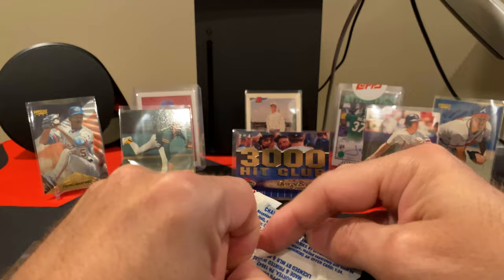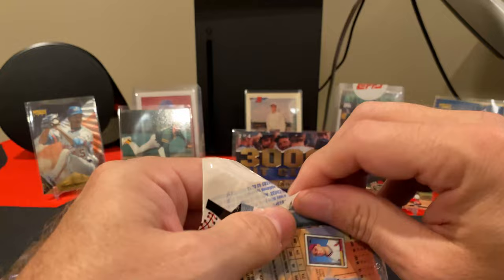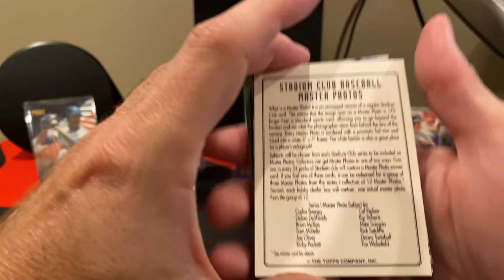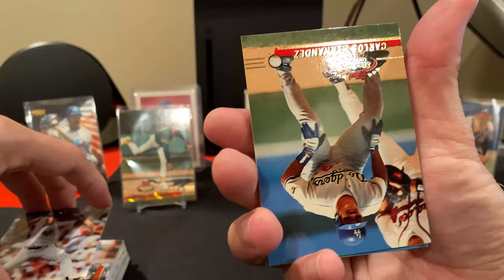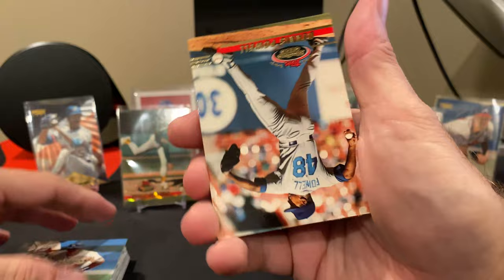Let's open this last pack and see if we might find something different. We're also looking for Barry Bonds, because there are two versions of his card. This is the info card about Master Photos. There are two versions of the Barry Bonds card — when we get it, I'll be curious which one we get: do we get the error or do we get the fixed version? Not all of these are first day production cards; those are randomly inserted in all the packs.